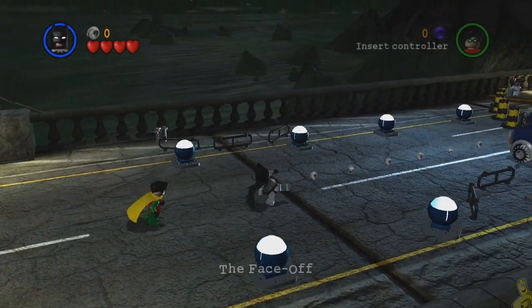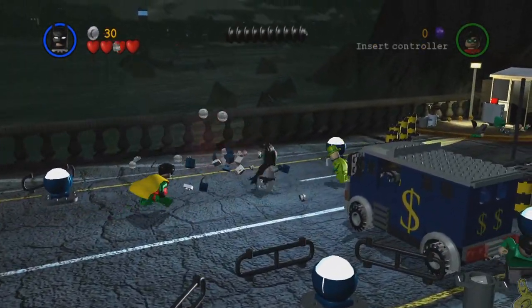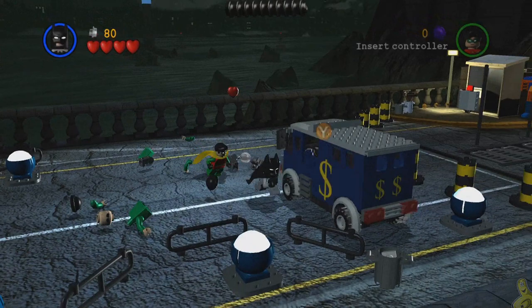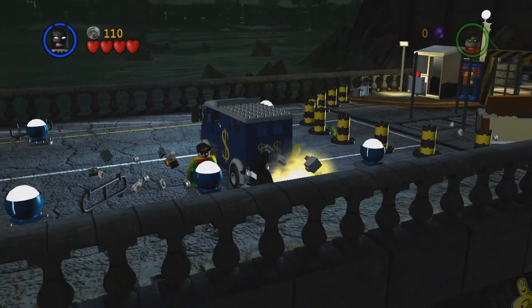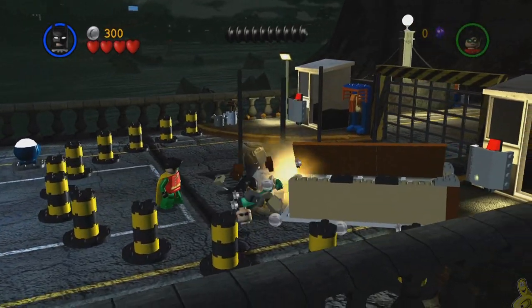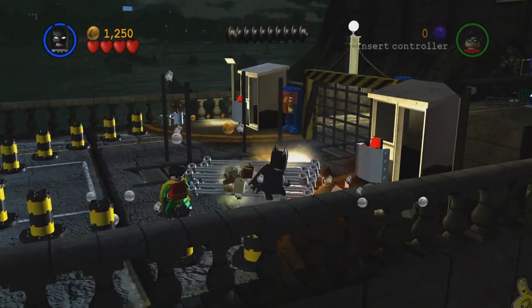We finally got control of our heroes and we're going to go ahead and advance a little way up the street, where we find ourselves greeted by a bunch of bad guys. There's a bank truck here too — we're going to utilize that in a hot second. You might notice two of the bad guys are straight up pushing this thing around. You know that old saying about adrenaline? These guys are pushing that big old bank truck around — that's pretty impressive.